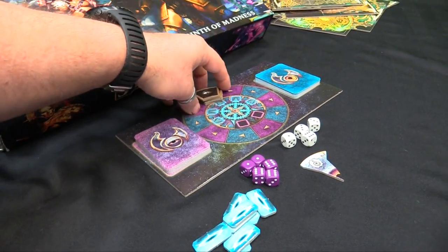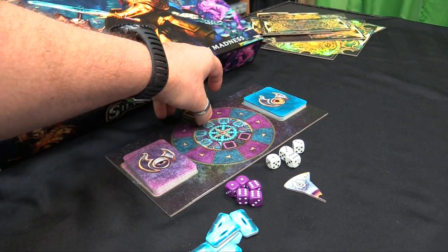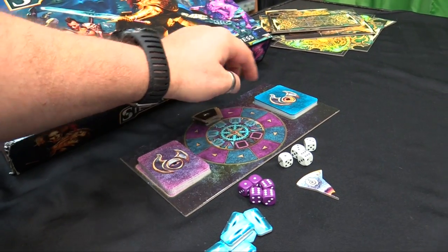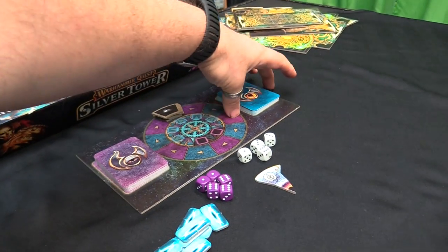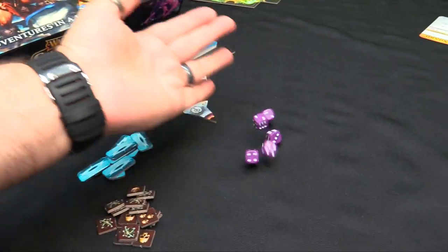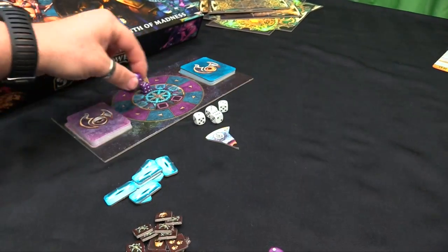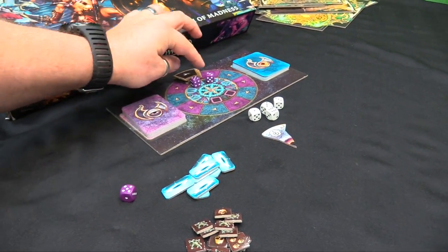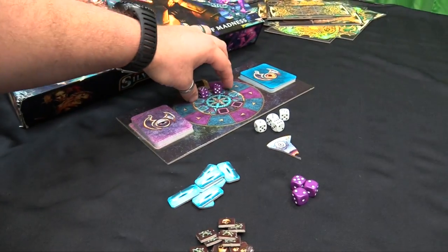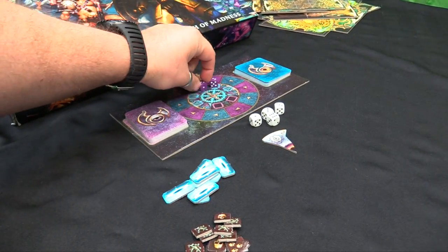Whenever you earn an experience point, you move your dice token around the fate board, and when you lap around you get to draw a skill card - that's how you level up. The skill cards give you additional powers and abilities. When you roll the fate dice, they go up onto this pile, and any doubles get removed. They can be used by any player - you can buy them to activate abilities, kind of like might points in Lord of the Rings. But when you use one, it locks the other dice for your opponents.